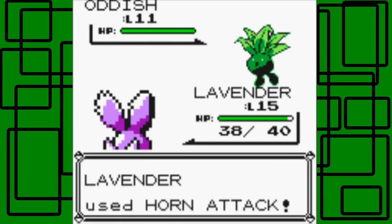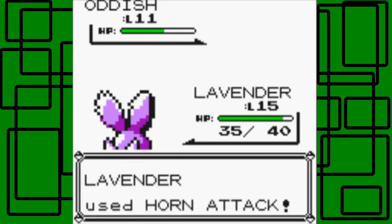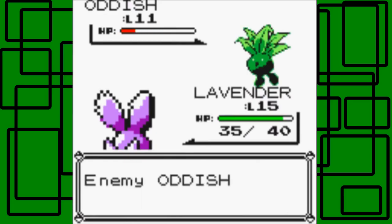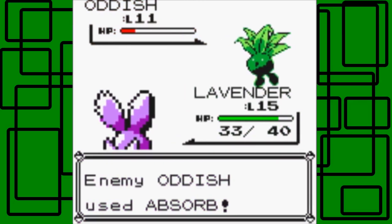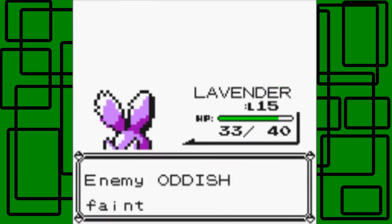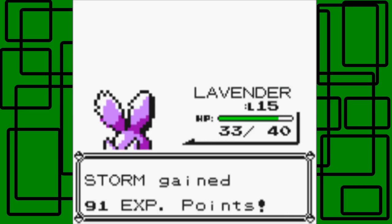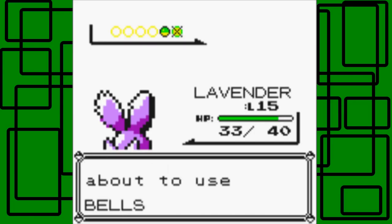Let's use another Horn Attack. One more Horn Attack should do it, but the Oddish used Absorb. It might just barely survive, but that wasn't the case — it fainted. Awesome, Storm is now level 16. Next up is a Bellsprout — I'll keep Lavender in since Bellsprout probably knows Vine Whip and it's level 11. Let's use Horn Attack again — it does half. Vine Whip hits but we manage. There we go, we defeated the trainer.